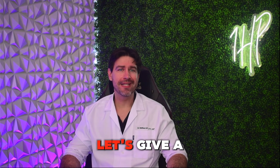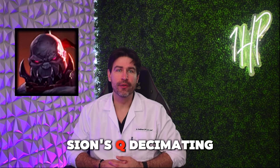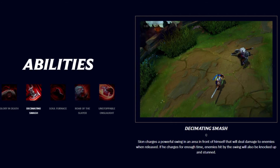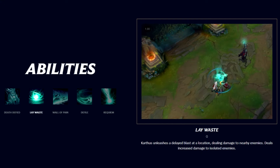Before we wrap up, let's give a shout out to some honorable mentions that didn't quite make the top 5, but still cause their fair share of pain. Sion's Q, Decimating Smash — holding down this key can strain the pinky if pressed with unnecessary force, and everyone knows the harder you press Sion's Q, the more damage it does. Karthus's Q, Lay Waste — frequent spamming leads to finger fatigue, especially in the jungle.